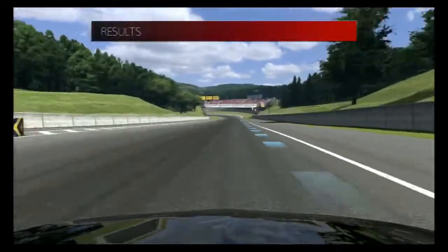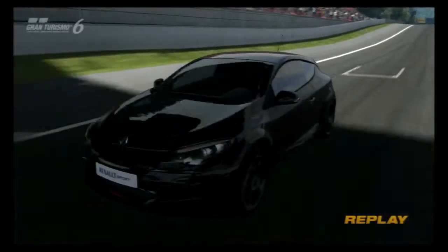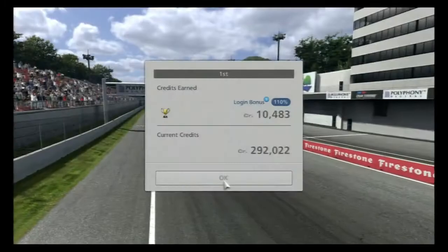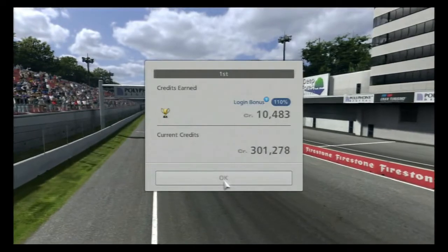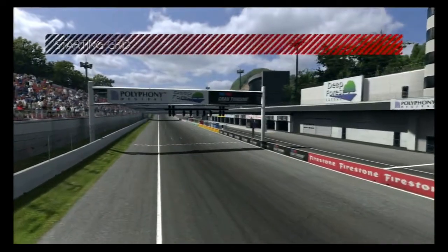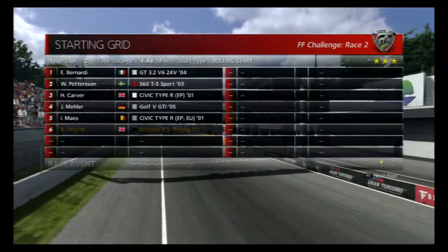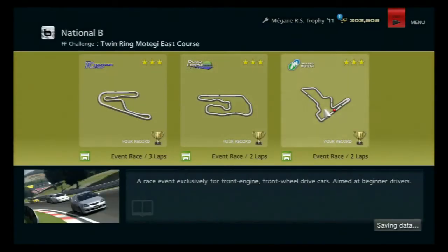Huge gap - five, four seconds, five seconds, just under four. Skip the replay. Above the 300,000 credit mark, and obviously we don't get the stars because we've already got them. Let's move swiftly on to this last race which is around Twin Ring Motegi, or Motegi east course.